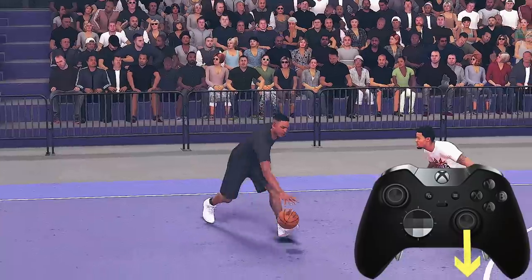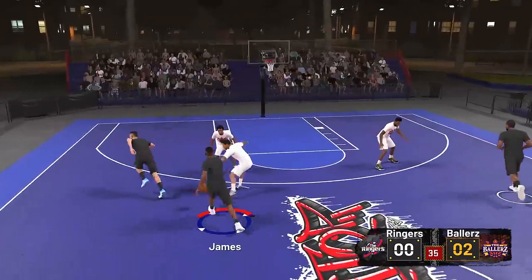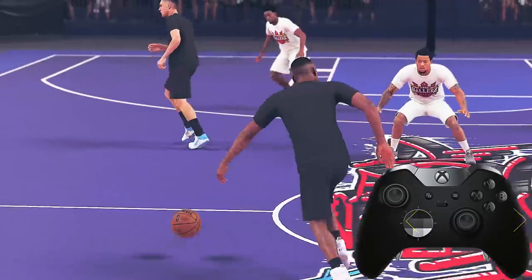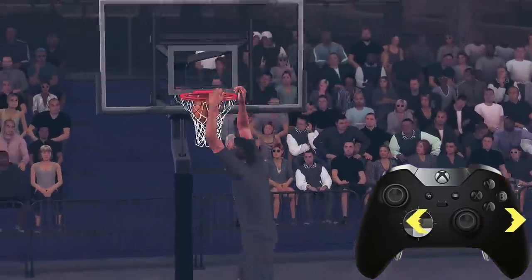The sham guy always makes the defender think you're going one way, and you can actually explode back the other. I'm using my MyPlayer, who's a pure playmaker, doing the running sham guy. If the ball's in your right hand, tap the right stick right, then left. When the patch comes out, this will definitely make defenders stumble.